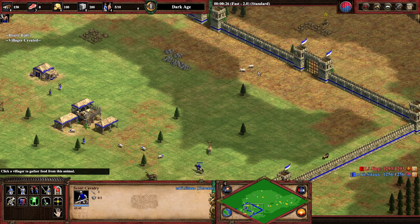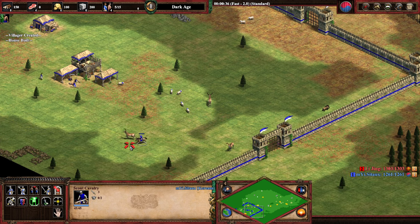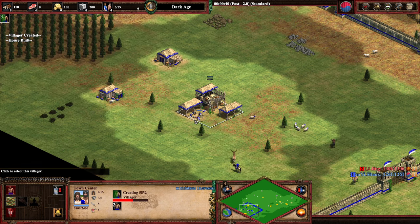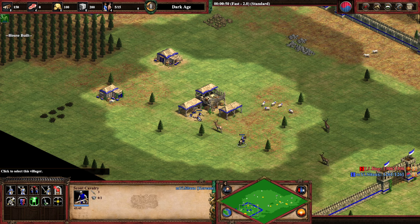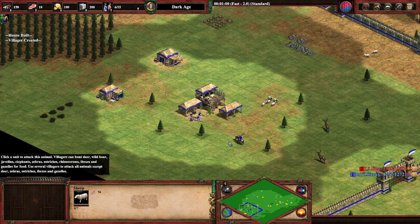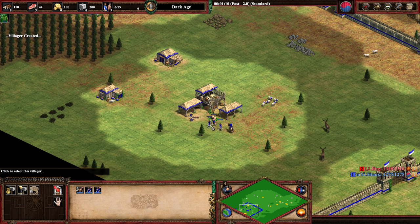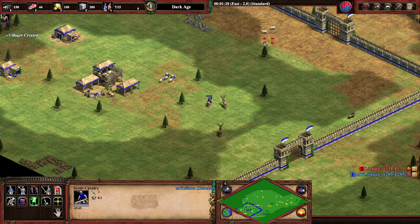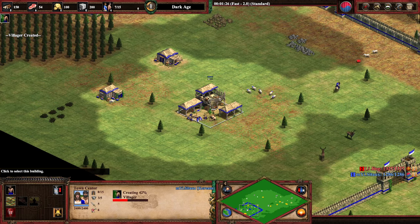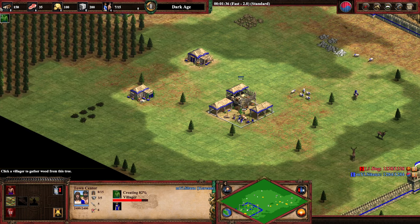Put 6 on food. I suggest luring deer as fast as possible — as soon as you see a deer, lure it. The first one at least; you don't need to get all your sheep, you just need deer under your TC. On Arena there's no rush, so you can play with your deer and keep it under the TC for a while. Then try to lure deer one by one and don't waste food — it's really important not to waste food or have too many animals dying under the TC.